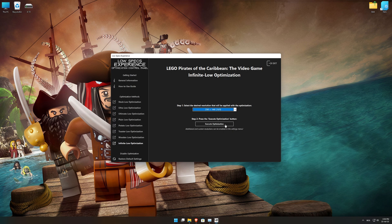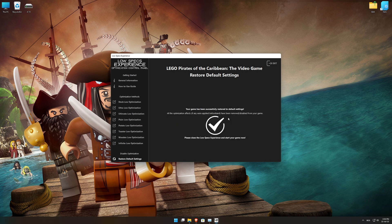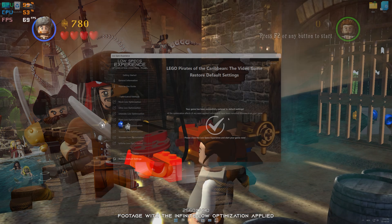Once you decide which optimization presets and resolution you are going to use, press the execute optimization button and then start your game. Also, if you are not satisfied with what you see, you can always restore your game to default settings by choosing the Restore Default option.